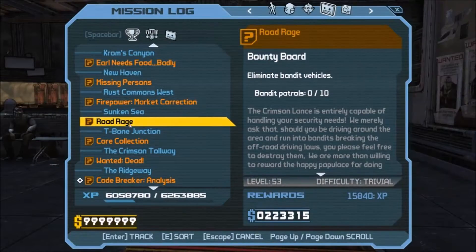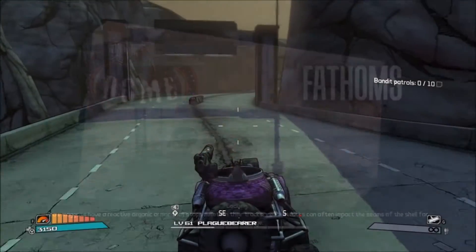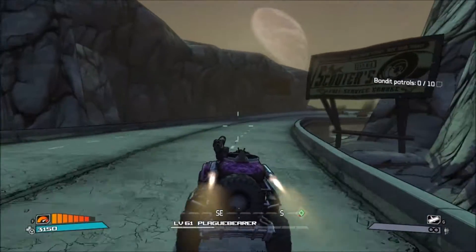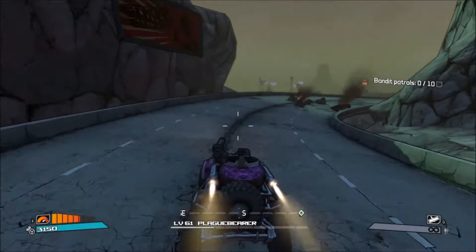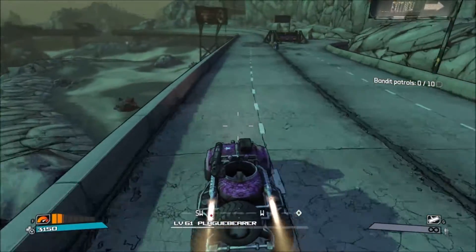Once you get the Road Rage mission from the T-Bone Junction bounty board, head over to Deep Fathoms instead of Sunken Sea. Once you enter Deep Fathoms, grab yourself a Monster vehicle and keep going down this highway until it breaks off — that is where you're going to stop.